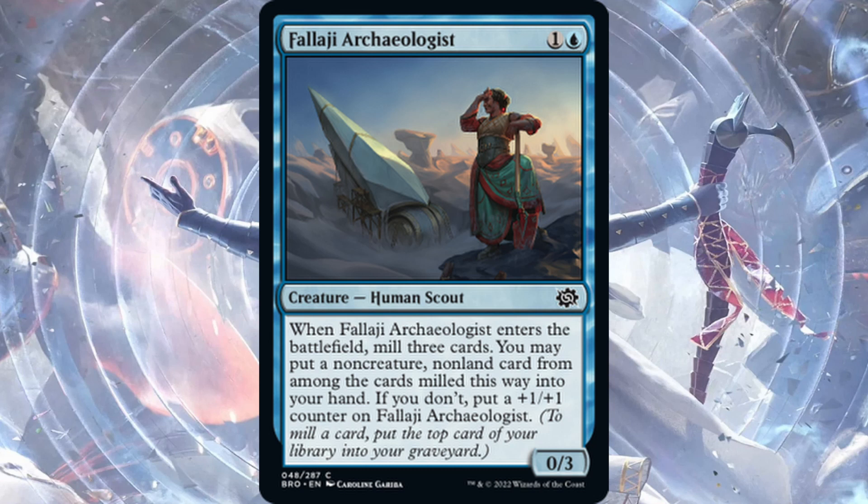Falaji Archaeologist — common, one blue, one generic for a 0/3. When it enters the battlefield, mill three cards. You may put a non-creature, non-land card from among the milled cards into your hand, and if you don't, put a +1/+1 counter on Falaji Archaeologist. This card is quite good for a common — worst case it's a 1/4, best case you grab an instant, enchantment, or planeswalker you need. With unearth synergies there could be graveyard value too. This is the common I expect to see the most play from.